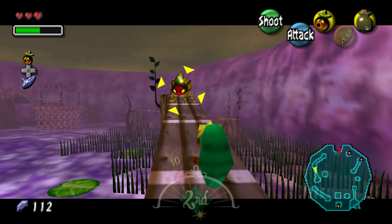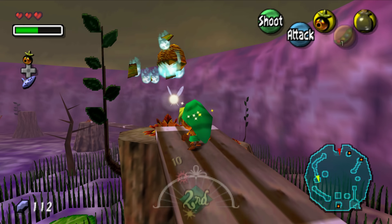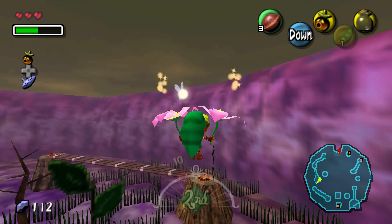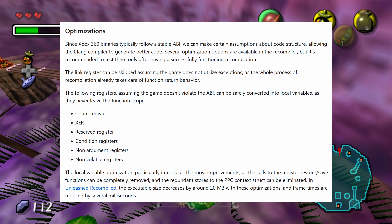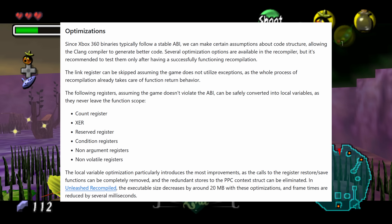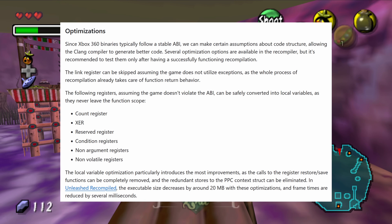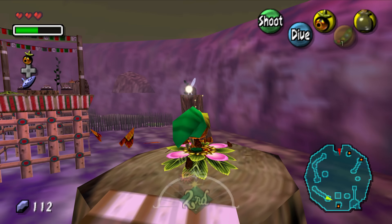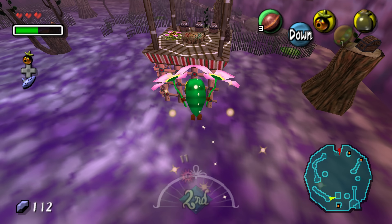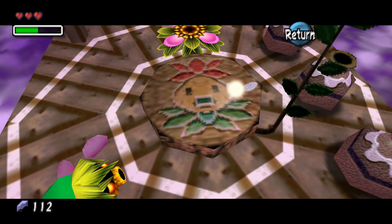I'm not trying to make the Unleashed Recompiled project look bad. They did what they needed to make Sonic Unleashed as fast as possible and wanted to be compatible with as much hardware as possible. Unleashed Recompiled has some really nice tricks in its recompiler as a result of only targeting a single game — in particular, the assumption that games won't break the ABI is a really nice optimization. I might try seeing if something similar is possible in RPCS3, even if it won't be compatible with all PS3 titles. That said, even if possible, it won't bring the same performance uplift, since main PowerPC core emulation is very rarely the bottleneck in RPCS3.